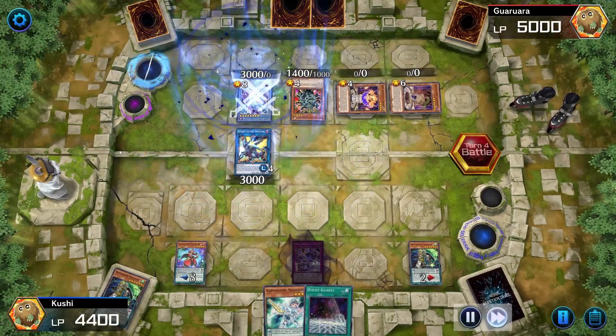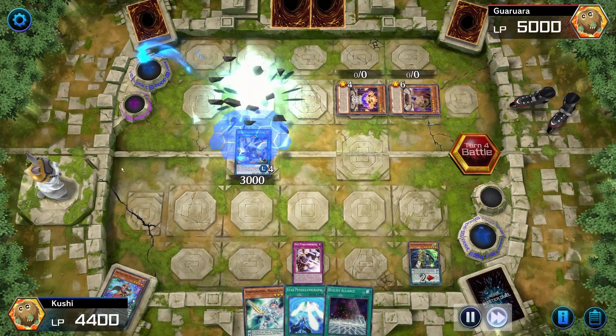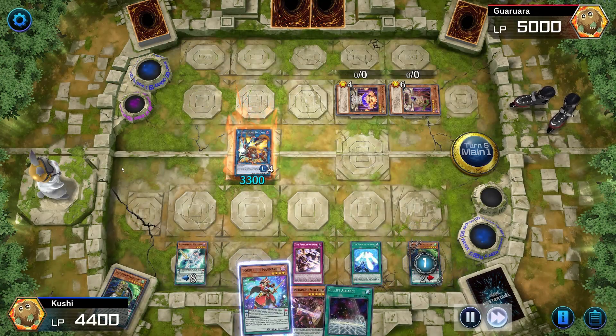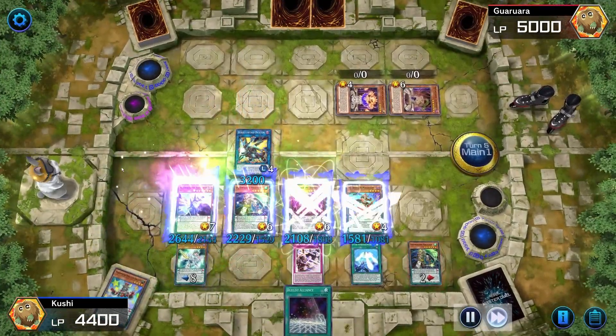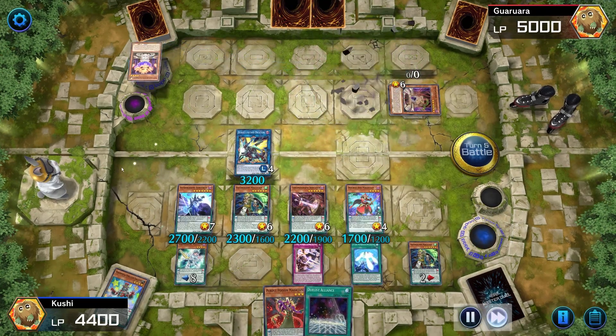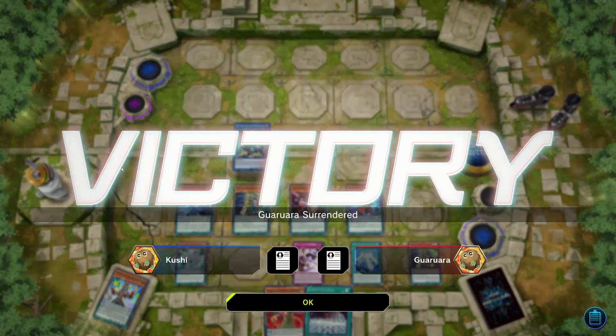He gets a ritual summon — I'm going to use this card. I'm going to pendulum summon three or four cards. Oaf Dragon adds back Purple Poison from graveyard to hand, and with that I won.